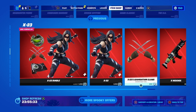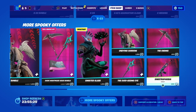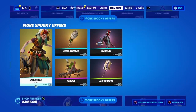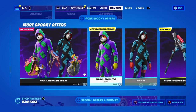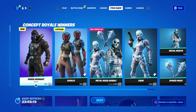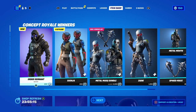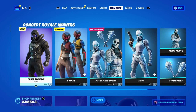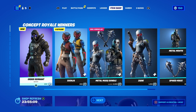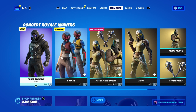We have the X-23 bundle still in the item shop, the Concept of Fear bundle still in the item shop, and all the Halloween cosmetics still in the item shop. Halloween's Fortnite event comes around very, very soon — on October 18th, that's when you should receive the brand new Fortnite update for Fortnite Mirrors.